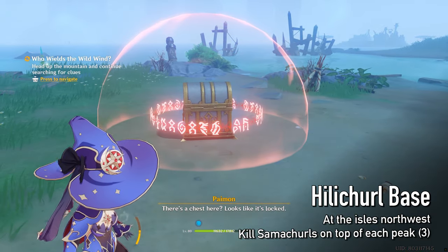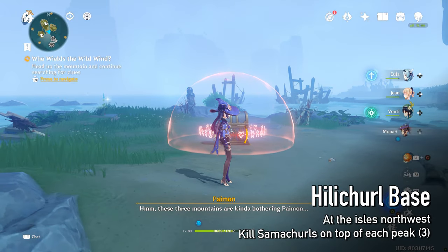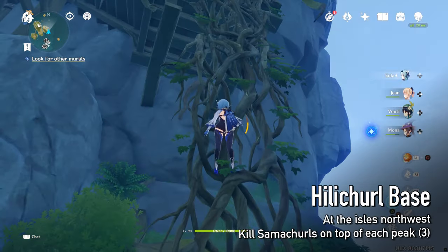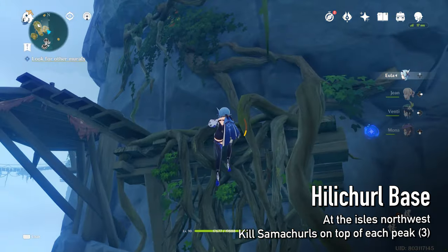On the northwest of the map, there's an island with 3 mountains and a bunch of Heligurus. Go to the peak of these mountains and activate the mechanism to destroy the chest dome. After that, come back down and kill the Heligurus.